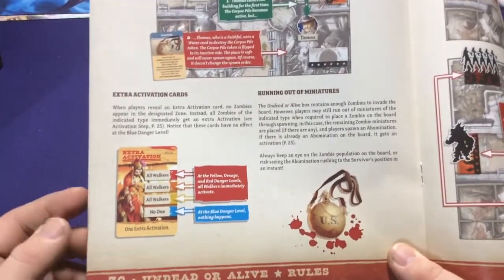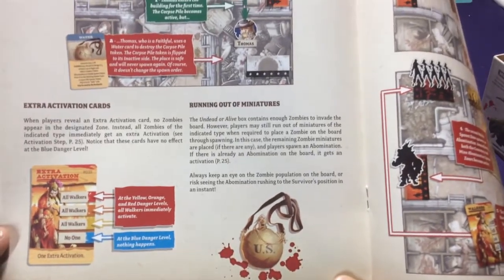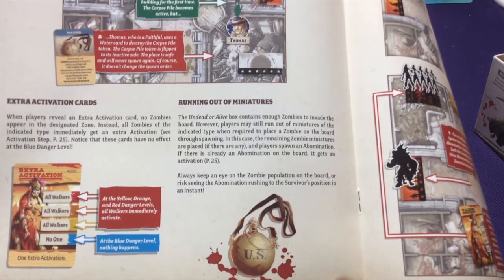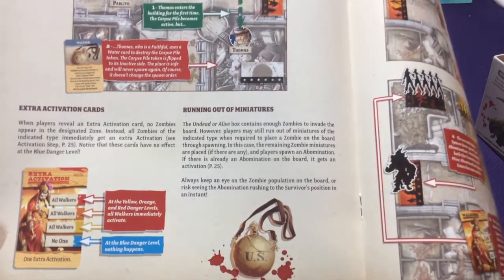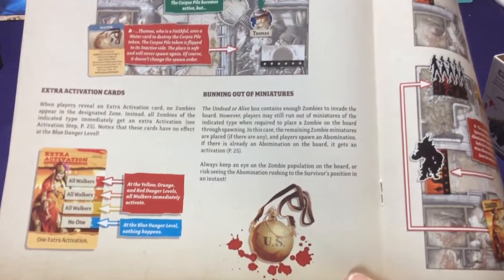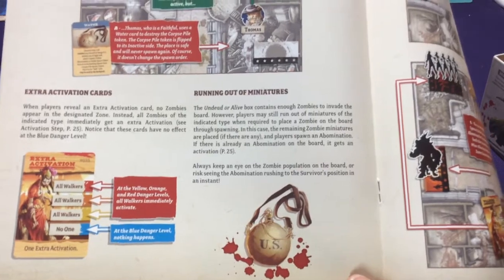There are extra activation cards - some cards you draw from your spawn deck trigger extra activations for walkers, runners, or whatever type is listed. If you run out of zombie miniatures and still need to place more, the abomination does extra attacks or moves or damage instead. This is another reason you don't want to just let zombies pile up and keep trying to dodge them - because if you let too many get out or don't deal with the spawn points, the abomination runs wild and that can kill you a lot quicker.